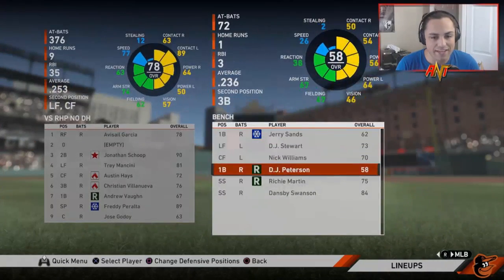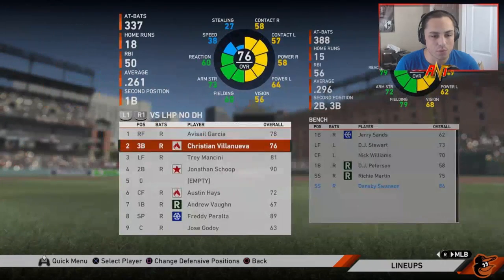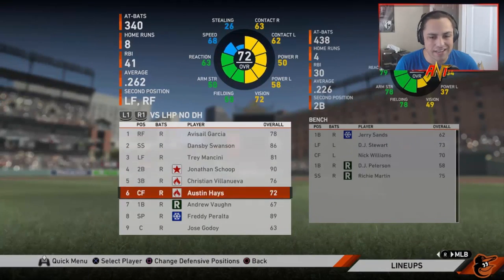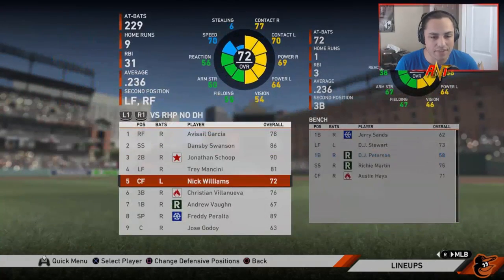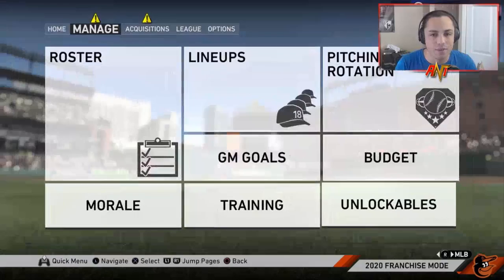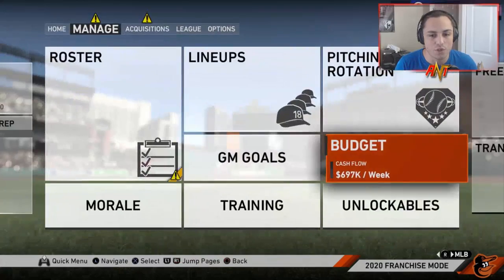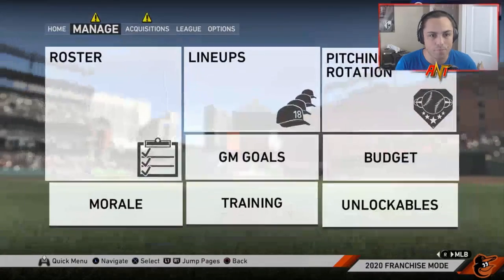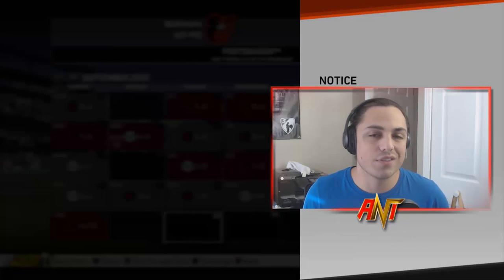After the lineup changes we have a pretty solid squad. Nick Williams has A potential — I'd rather get that going than let a B potential player start over him. The pitching rotation should be pretty solid. Mike Minor, Will Harris, and a couple other players are leaving, so we should open up some budget space. Let's see how the rest of the season plays out.